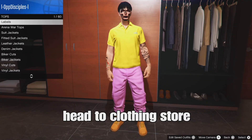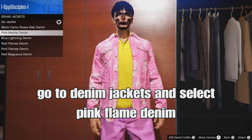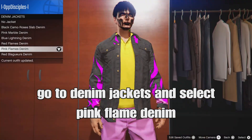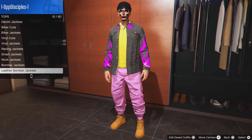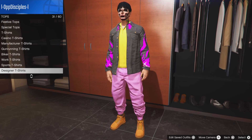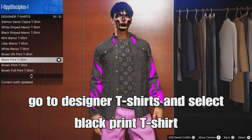To start making the outfit, go to tops, go down to the denim jacket and select the pink flame denim jacket. These are the new denim jackets added for male — they're added for female as well. Then back up, go down to t-shirts, go to designer t-shirts, and select the black printed t-shirt.